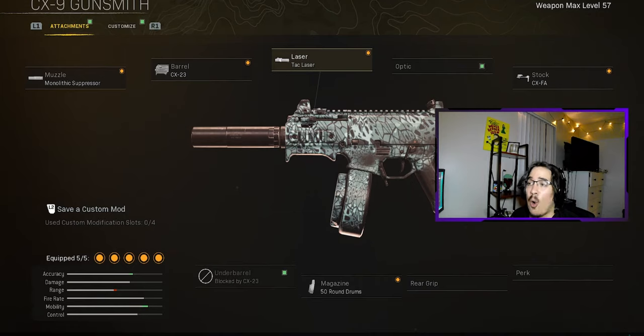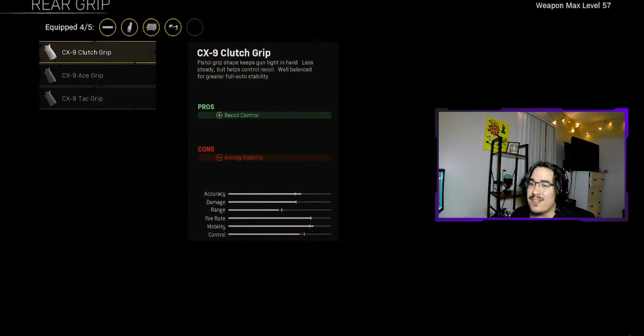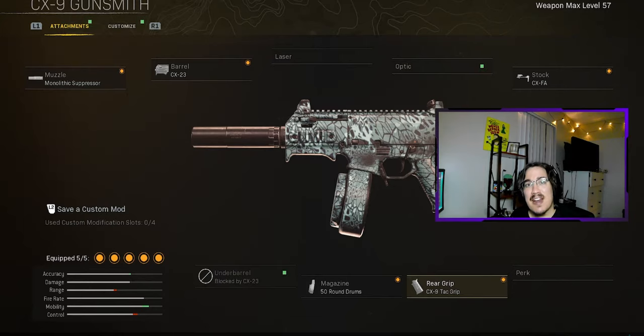Here's the CX-9 loadout. The only thing I would change is if you don't plan to hit-fire a lot using this weapon — which I recommend you do — you can actually take off the tack laser and instead throw on the CX-9 tack grip. This will make your aiming speed so much faster where it'll feel like you don't even need to hit-fire. Thank you guys for watching the video, and I'll see you guys next time.